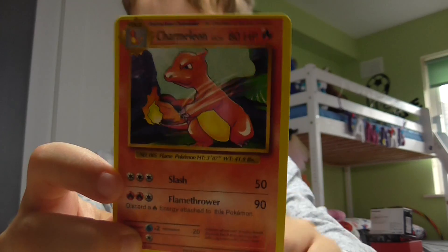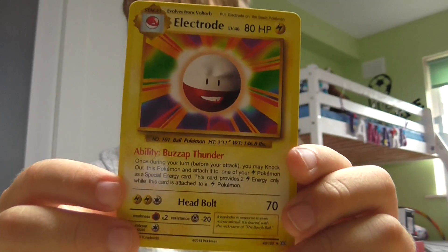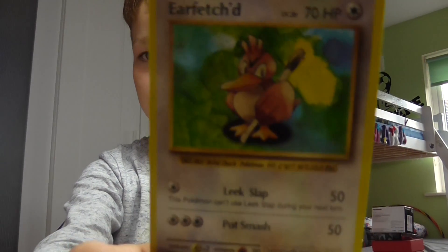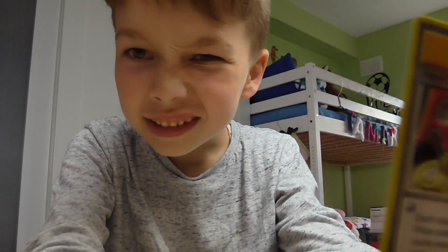And Charmeleon — I have the Charizard Evolution, I put them in a sleeve, and I already have Charmeleon and a Charmander. Electrode — that's cool, that's awesome. Energy Retrieval, a trainer card, basically a basic picture. A Farfetch'd. And two rares — it's a Here Comes Team Rocket Secret Rare! That's so awesome. A Here Comes Team Rocket Secret Rare!